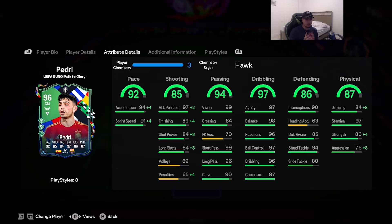When looking at Pedri, what chem style do you give him? You can give him the anchor, the shadow, or the hawk — it completely depends on where and how you play him. For today's video, we're giving him the hawk chemistry style because I really want to boost Pedri's physicality, which is the main thing I don't like from Pedri every year in FIFA. With hawk: strength goes up to 90, aggression up to 84, finishing up to 93, attack positioning maxed out, shot power and long shots both up to 92.